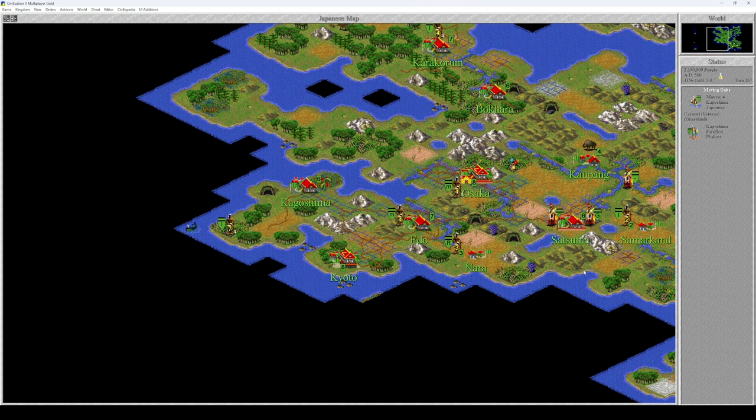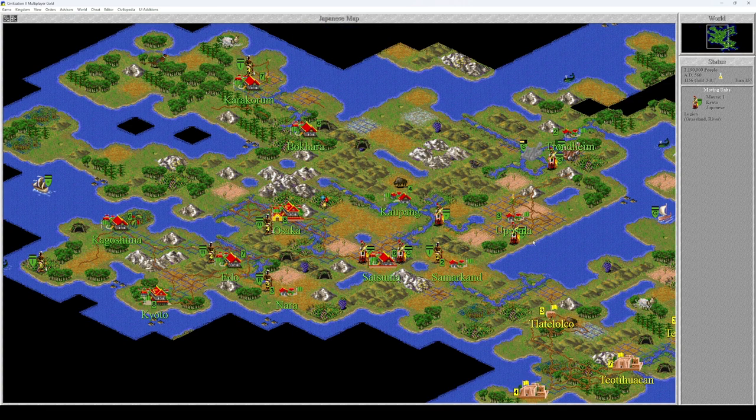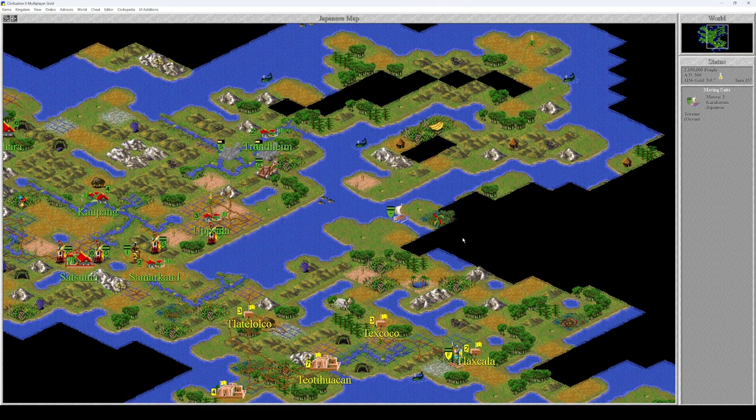You have four movement points — that's great. I'm going to uncover all of that here. You're from Kyoto, go here. One, two.